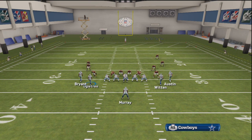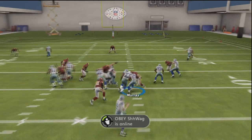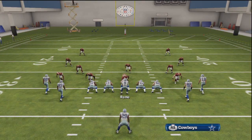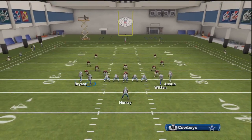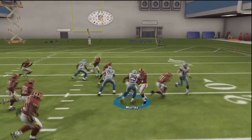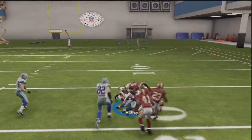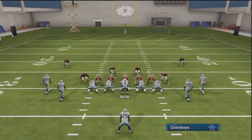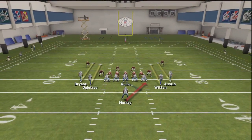Go ahead and motion. See that — he runs straight to the safety. If you time it correctly, before he gets to the tackle-guard gap, he will go and either get the linebacker or the defensive end. Could go for more if you hike it a little more quickly.